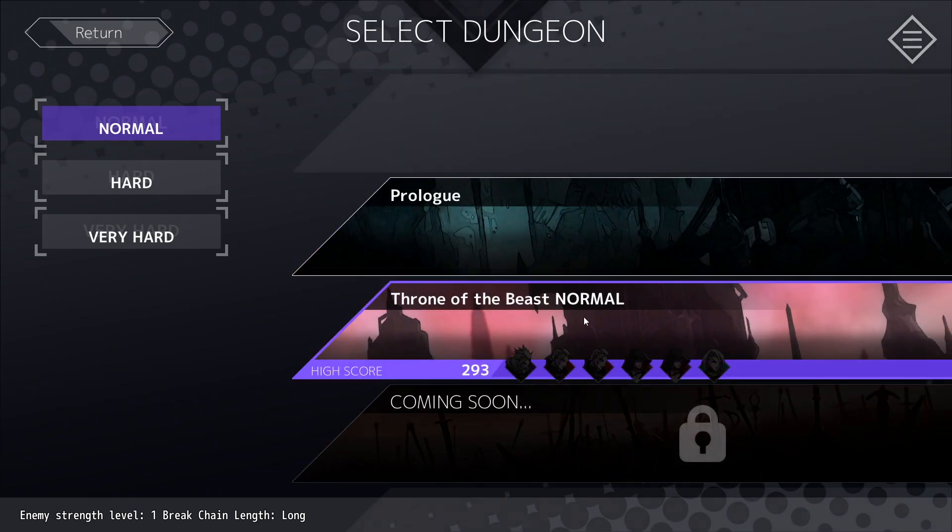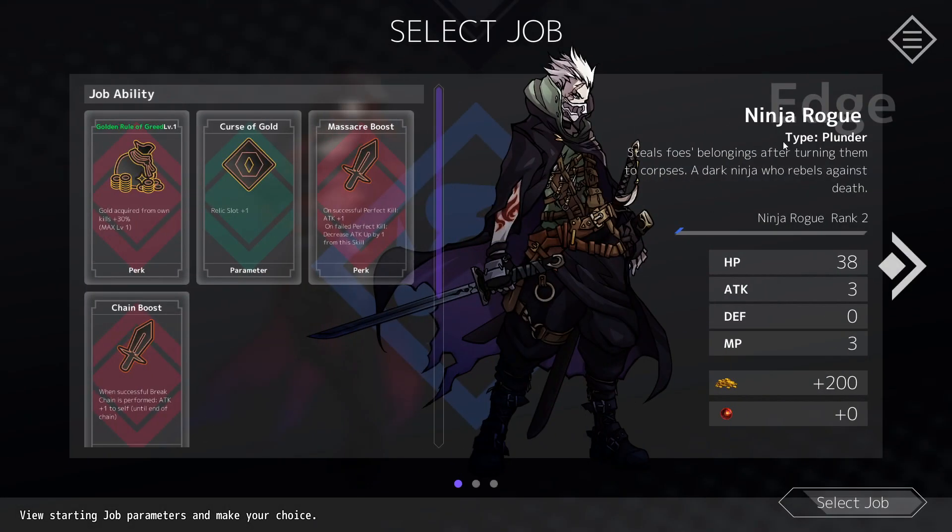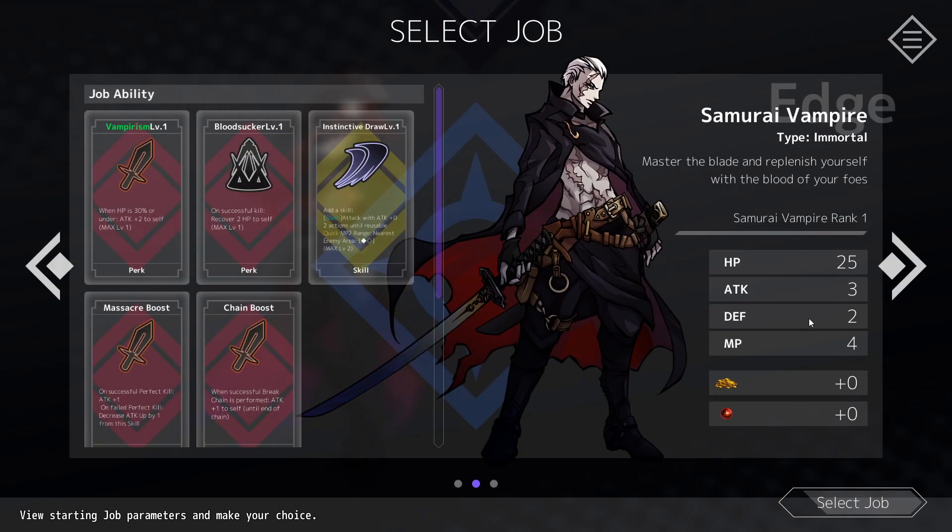So I'm going to start a brand new game. We're playing Throne of the Beast, normal. My highest score has been 293 — hopefully I'll beat that. We've got two characters: Camilla the Witch and Edge the Samurai Vampire. We can change his job to Ninja Rogue, but I like the Samurai Vampire better.